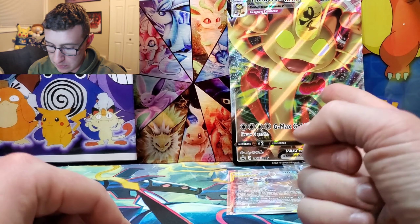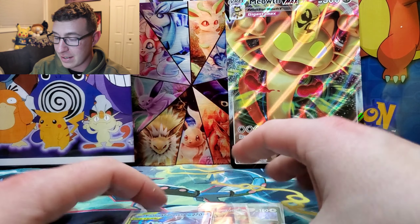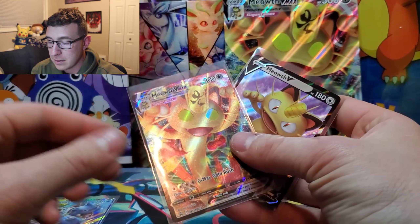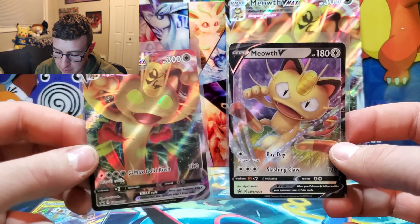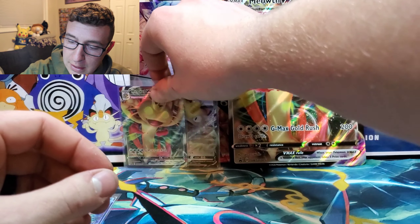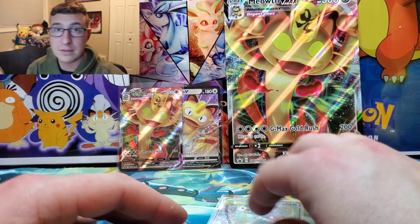That's the whole collection! We got the awesome Meowth VMAX promo, the Meowth V promo, and out of the booster packs we pulled the Blastoise and Piplup GX. These promo cards are for the new Sword and Shield. I've actually started playing Sword and Shield and I have to say I do like it a lot — it's a ton of fun. I can't wait to get deeper into it. I did Water, Grass, Water, and Fire for the first three gyms and already beat those.